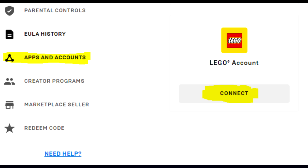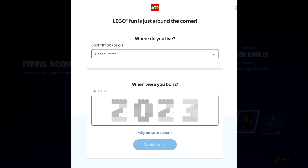Scroll down just a little and you'll see 'Apps and Accounts' — click that, and on the right you'll see the Lego account. Click 'Connect.' They made it super easy. Once you click connect, it's going to ask where you live and what year you were born.